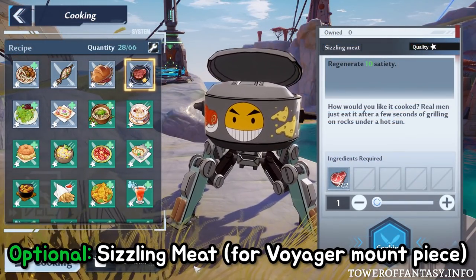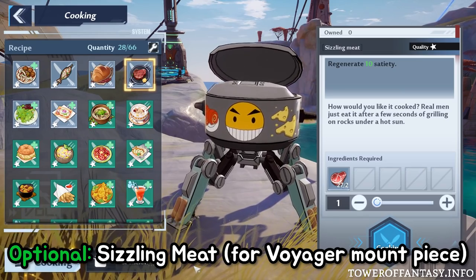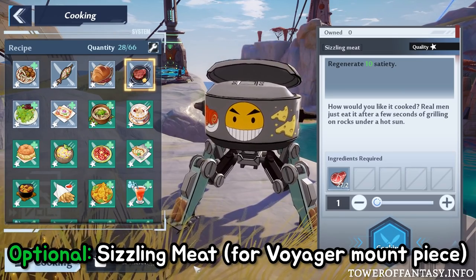If you want to get the mount piece for the Voyager, make sure to prepare a sizzling meat. It only requires two pieces of meat, and the recipe is unlocked by default.